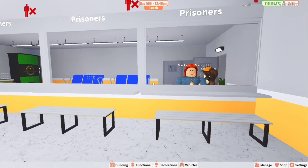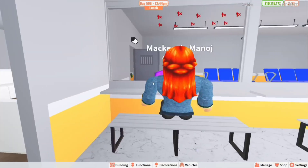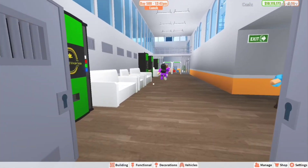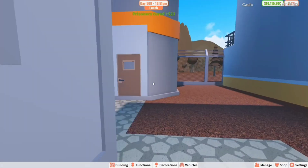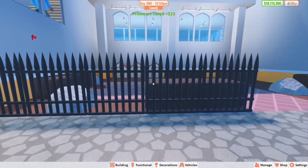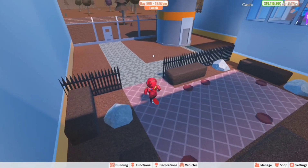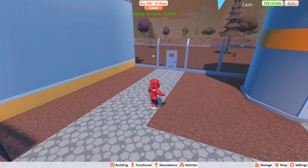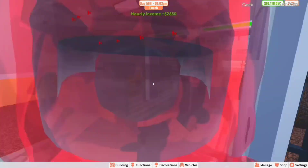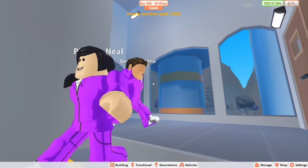That leads outside, and right here is the visitation — over here would be for the prisoners and over here would be where people come to talk to their family and friends. Walking outside there's nothing really bad here except the doggy pen over here, just to keep the dogs happy if they want to come hang out, and you can also leave the prison right there.